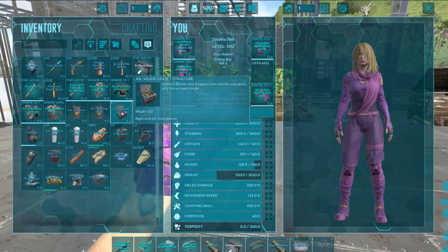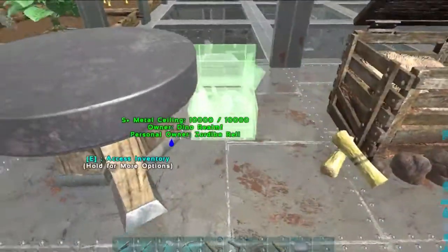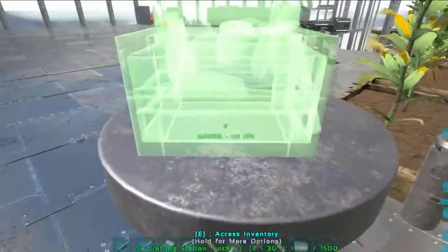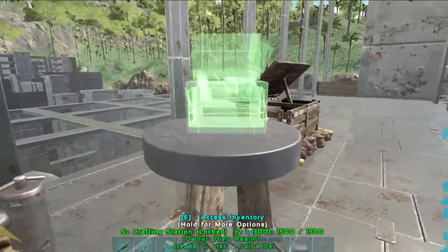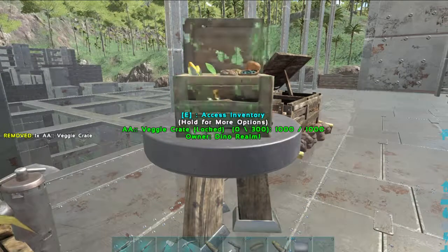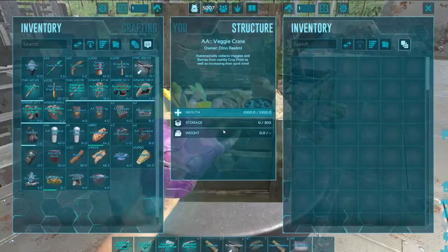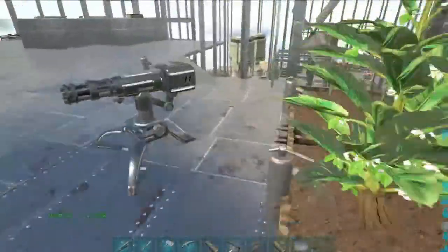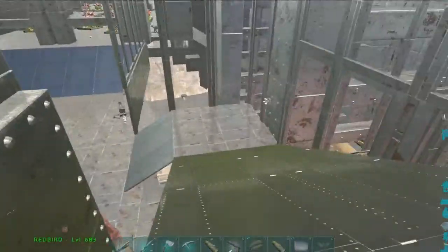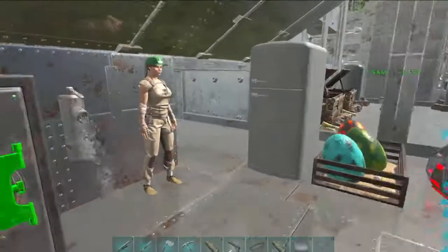The veggie crate — I thought this thing was going to be humongous. Look at that, it's tiny! It even goes on top of something. It picks up all of the fruits and vegetables, which means you don't need to do that manually anymore.